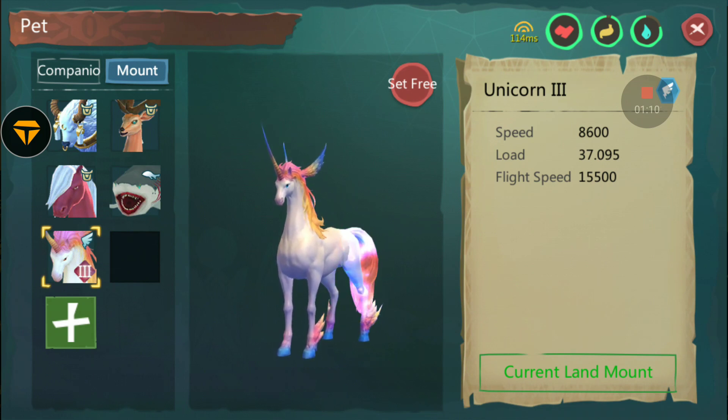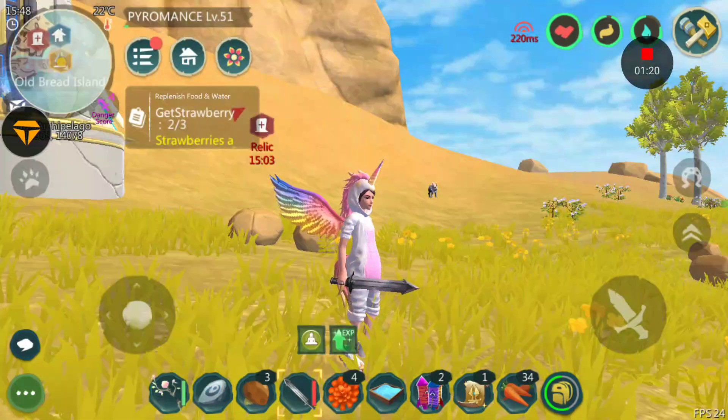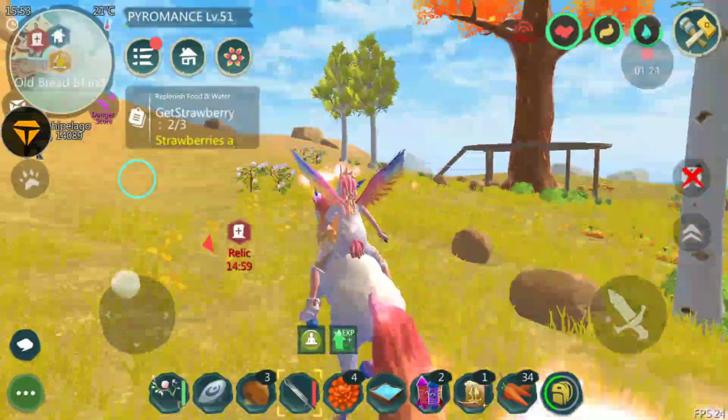This is the level three unicorn, the flying unicorn. The speed is 8,600 on land and the flight speed is 15,500 — that's really really fast guys. Let me show you guys how fast it is — wow, look at that!